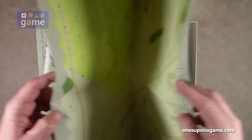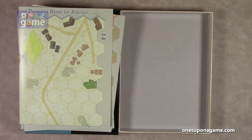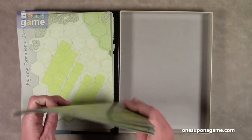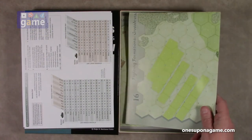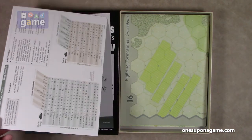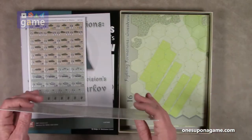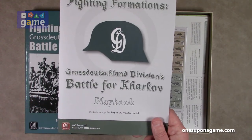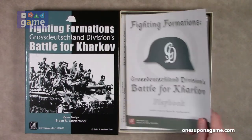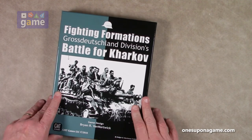So that is what we've got by way of maps. If you pick up a copy of Fighting Formations, Grossdeutschland Division's Battle for Kharkov by GMT Games, you are going to get two 22 by 17 map sheets, three 34 by 22 map sheets, double-sided on both sizes, two copies of the double-sided melee and barrage table — one for each player — a half sheet of counters, and the Battle for Kharkov playbook with 10 new missions to supplement the base game. So that is everything that is inside.